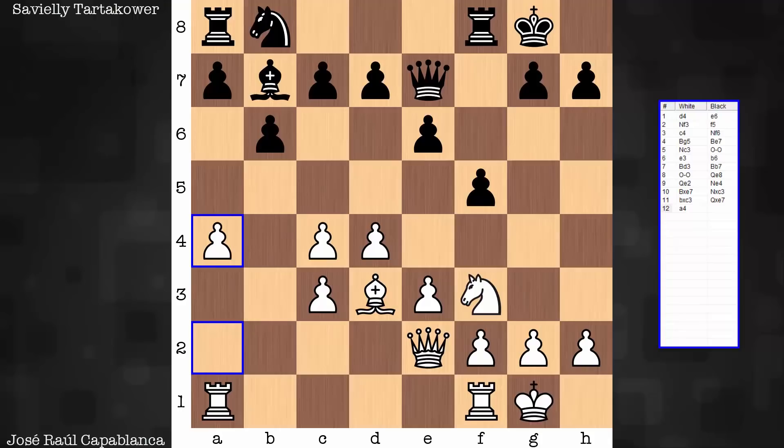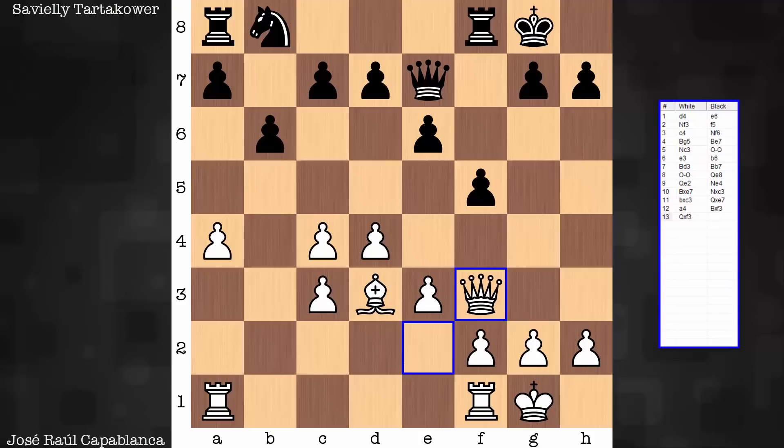So black opts for this variation, creating a new imbalance in the position — a minor piece imbalance. Certainly other avenues; Nc3 is perfectly fine, looking for knight a5. But okay, we have bishop takes knight, queen takes bishop, Nc6.